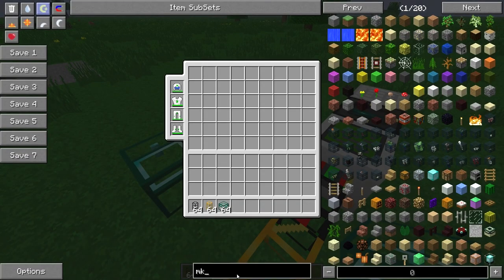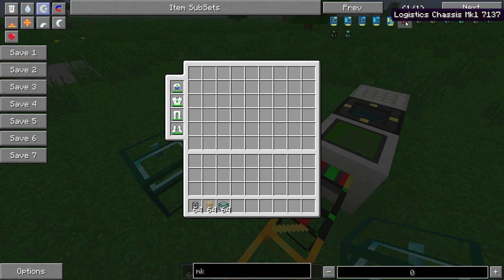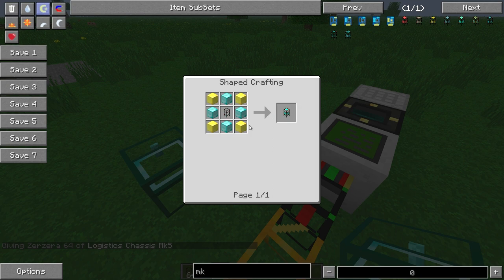I always like to start with the chassis pipes. You've got them from Mark 1 up to Mark 5, which is the most expensive, requiring a lot of gold and diamonds. It's really expensive but really powerful.